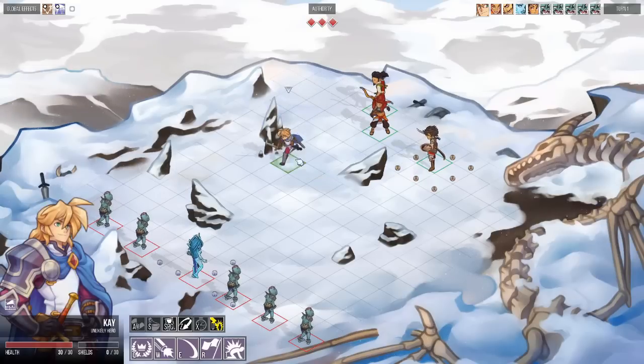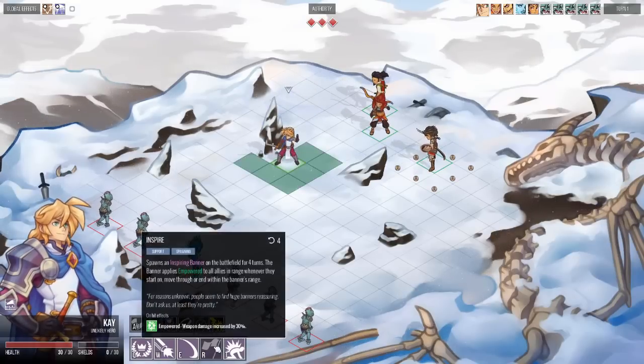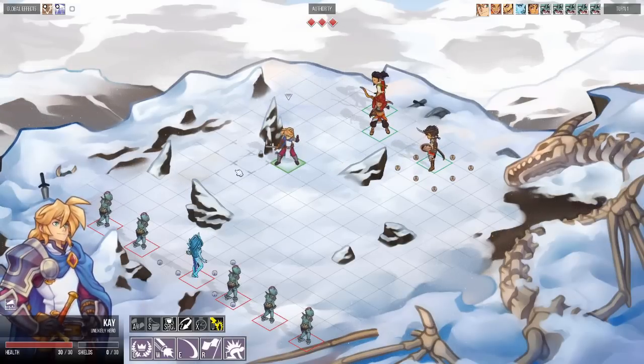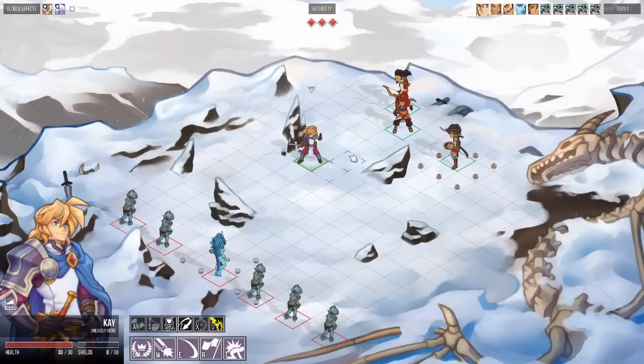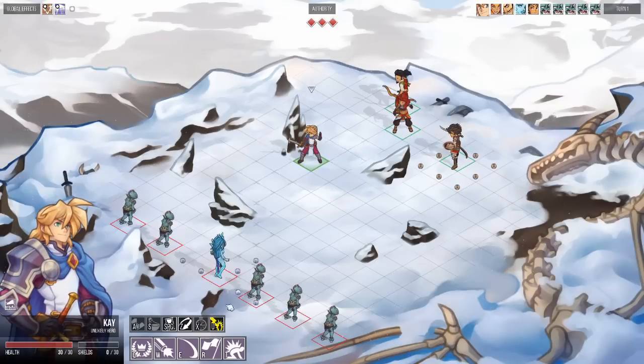For example, we place a lot of emphasis on abilities and skills which influence the grid somehow. There are skills which spawn stuff, place traps, place impassable objects, and things like that.